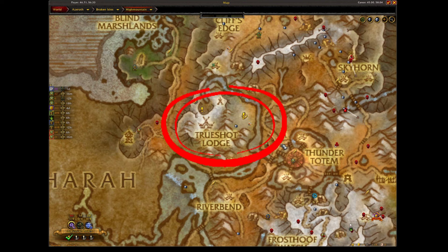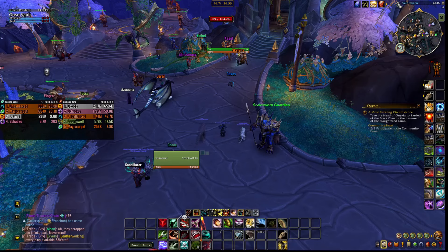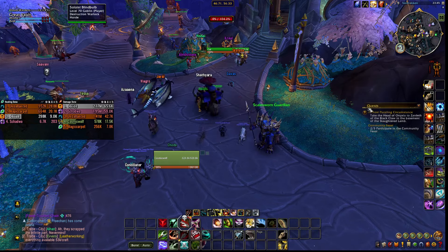You need to have completed your class hall Order campaign in order to buy this. Your hunter alts can buy it without having to redo the campaign — it's a one-time unlock and you're going to have it on all your hunters. So Pan the Kind Hand, Trueshot Lodge, 1000 Order Resources. The first one can require some questing because you have to complete your class hall, but that is completely up to you.